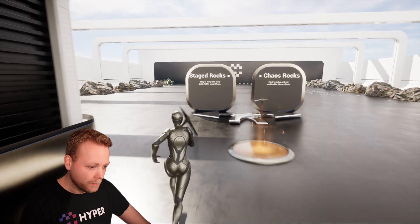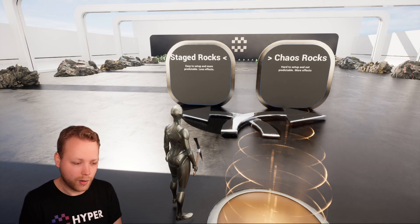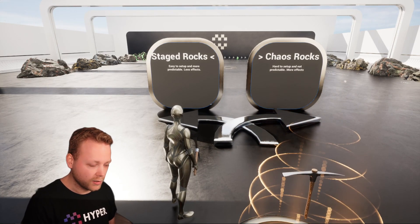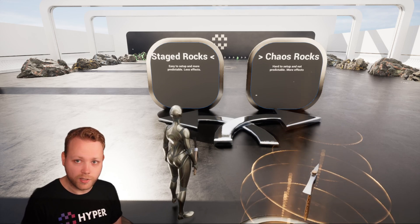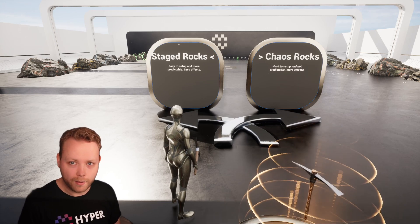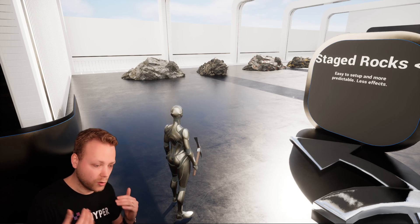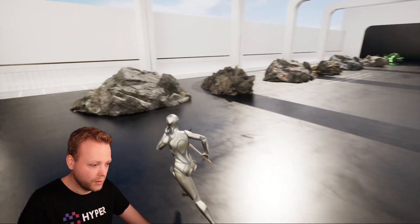So let's go into this example map. At the beginning, it shows that it has two types of rocks: stage rocks and chaos-based rocks. The chaos-based rocks are based on chaos geometry and you're able to cut off certain pieces. However, it's more work to set up and can be sometimes a bit unstable and less predictable, because it's more of a mini-game. The stage rocks are static mesh only and quite predictable, as they use a threshold of a certain amount of damage.